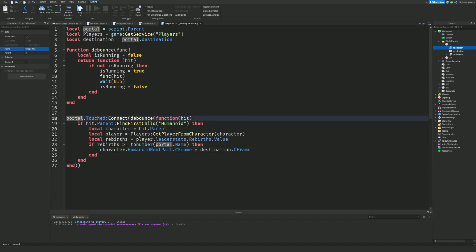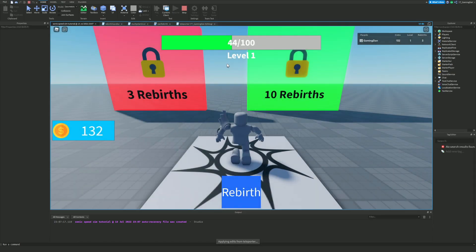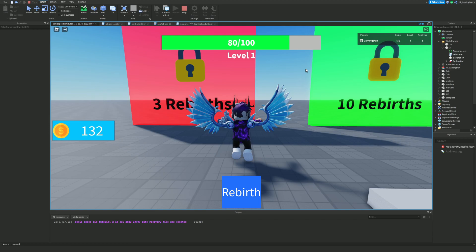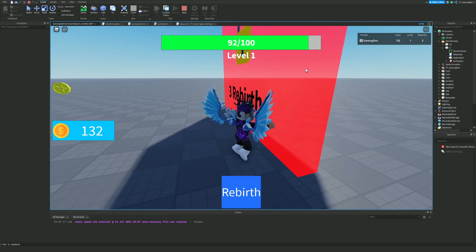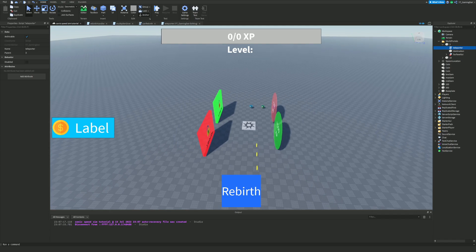So what this does: when something touches the portal it checks if it's a player, finds their rebirths, and checks if their rebirths are sufficient. We compare by converting the portal's name to a number using `tonumber()` - our portal is named '3'. If sufficient, it moves the character's HumanoidRootPart CFrame to the destination. Let's do a quick test run through the portal - and we've been teleported successfully.